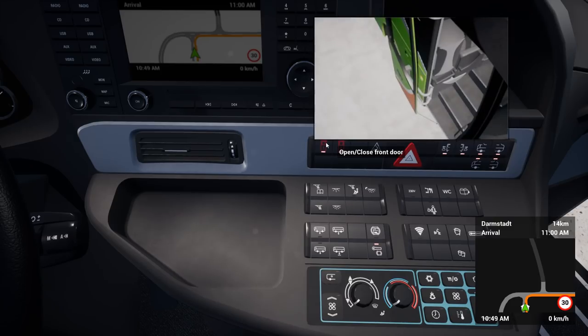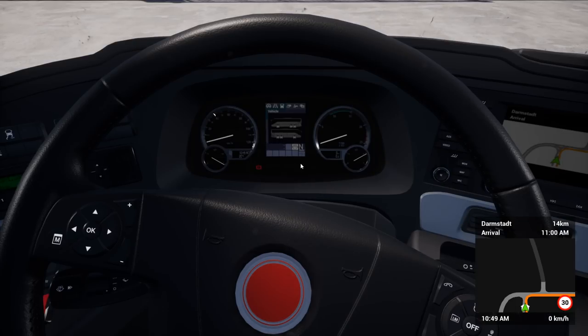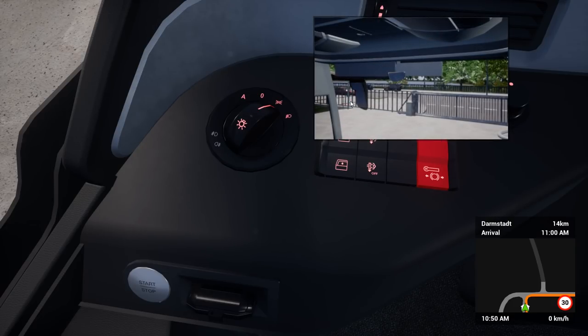Let's go ahead and close the front door first. We get a nice little camera view that pops up now. How do we actually get this turned on? There we go — you have to hold it. That's a nice feature: my steering wheel actually vibrated when I turned that on. Pretty cool. So you hold that to turn it on.